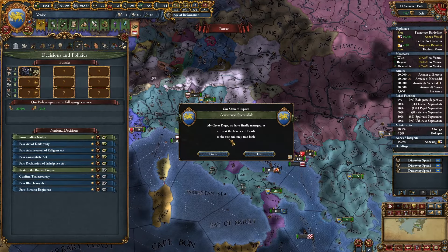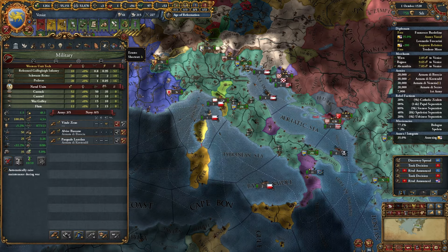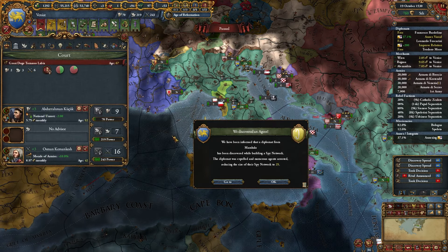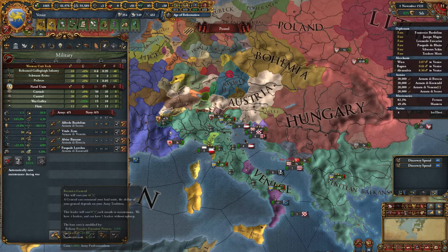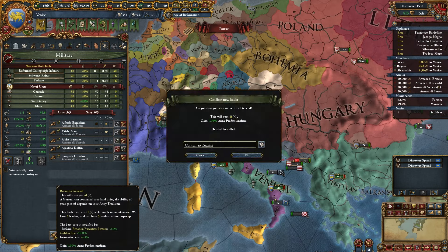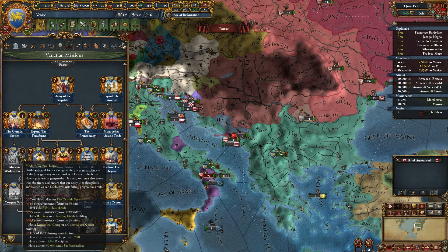Trying to get through Offensive ideas - we get 20 siege ability and with the advisor we'll have even more. We have Espionage too - siege ability is going to be really strong. Starting to annex Cyprus. I could form Italy now but they also want me to have military professionalism, which is annoying. I need to wait until professionalism reaches 20. Got professionalism where we need it - the mission gives us army advisor and commandant advisor, plus 3% per advisor level.